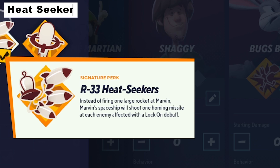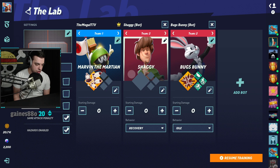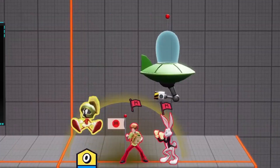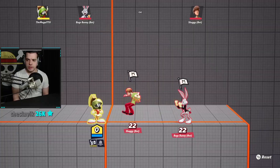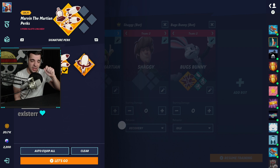Next is the 33 Heat Seekers perk: instead of firing one large rocket, Marvin's spaceship will shoot one homing missile at each enemy affected with a lock-on debuff. I tend not to use this one because it changes the up special, which is a very good option we'll discuss later. But here's the perk in action — both enemies are locked on, so there's one rocket for each enemy. It just changes what the up special does normally.